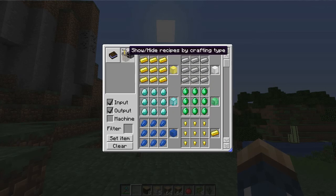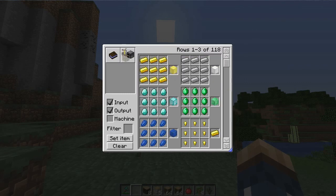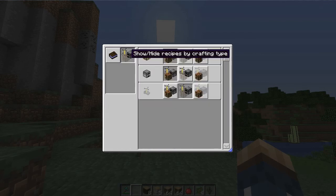If you want something more than just recipes from the crafting table, you can add and show recipes from the furnace as well. If you scroll down, you'll see your furnace recipes in there, which is perfect.